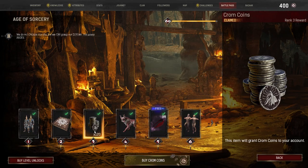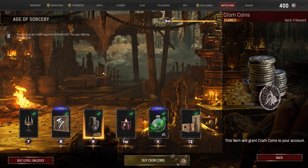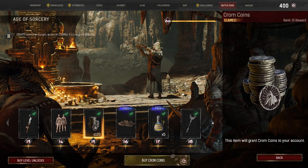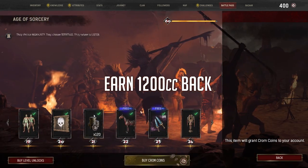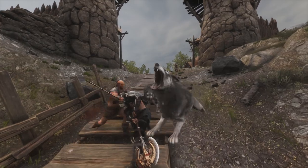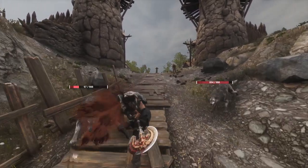Currently, these coins cannot be earned in-game, though you can earn them back from the Battle Pass. You'll have to spend 1200 Chrome Coins to buy the Battle Pass, and then from the Battle Pass completion you'll earn 1200 back, so it's intended to allow you to buy future passes. For that reason, I would not recommend spending those coins you get back if you do want to acquire the next Battle Pass.